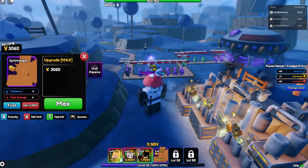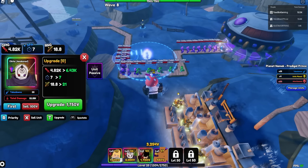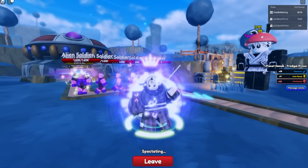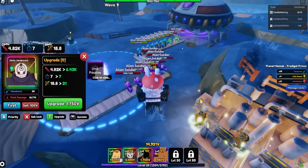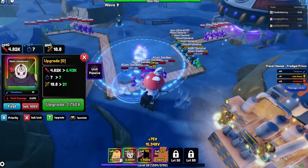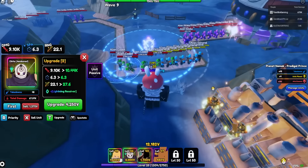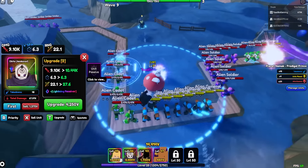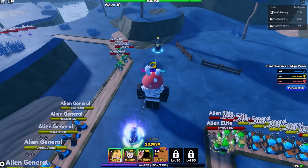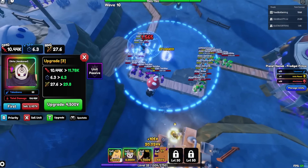We maxed out our money. All our wagons are fully maxed out — I get 30, 60 per wave. I placed Obito down: 4,800 damage every 7 seconds. He throws out a kunai-type weapon every 7 seconds with 4,820 damage and 18.8 range. First upgrade costs 1,750. Second upgrade — he's already doing 9,000 damage with 6.3 SPA and 22 range. Let's check his passive: minus 3% per wave down to 1.2 SPA, which is great, and on upgrade 8 he'll get another ability.